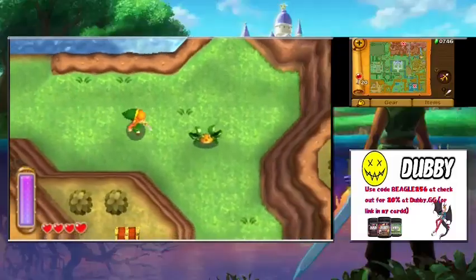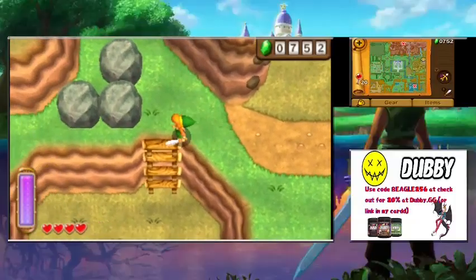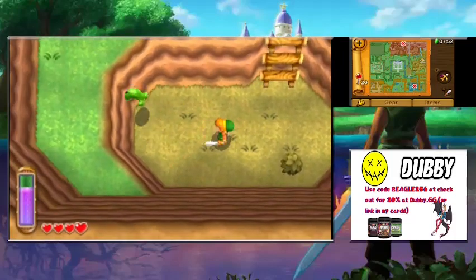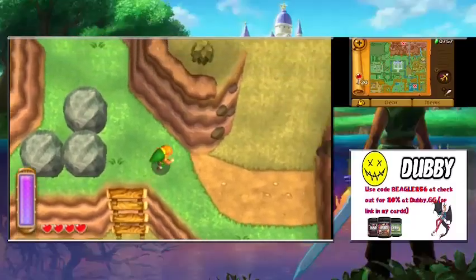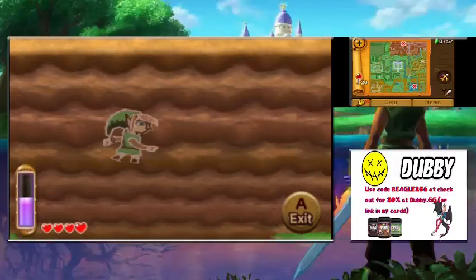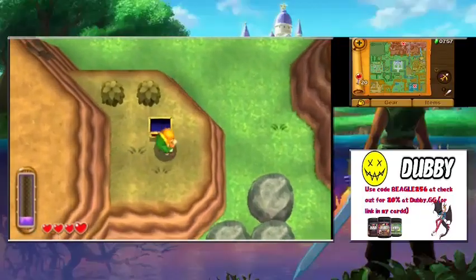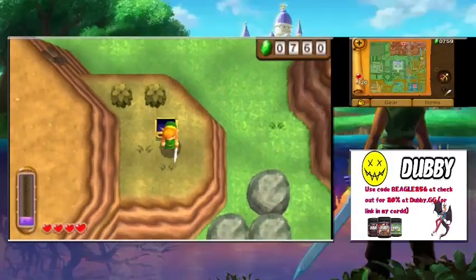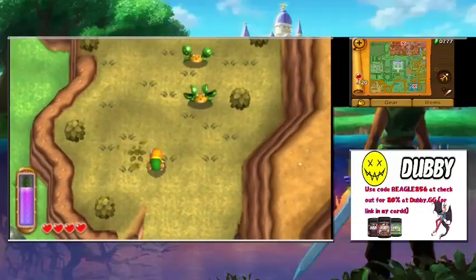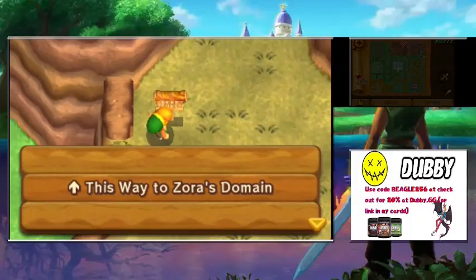The Zoras look a bit ugly in this game. They looked nicer in Ocarina and Majora's Mask, but here in Link Between Worlds they use the Link to the Past design — they'd be in the water and shoot at you. The game loves handing out rupees like candy, but the reason is there's a lot of expensive stuff to buy. This path leads to Zora's Domain.